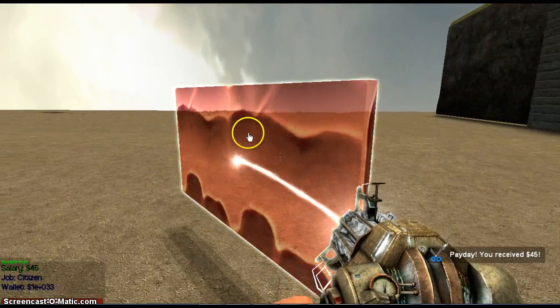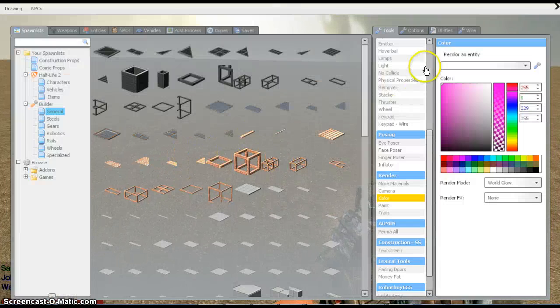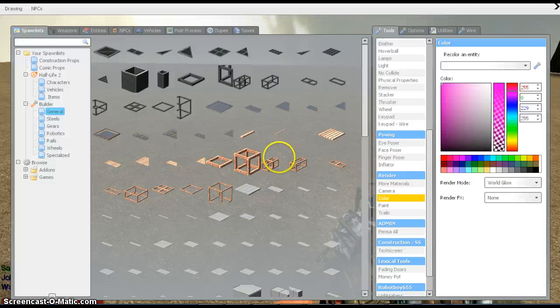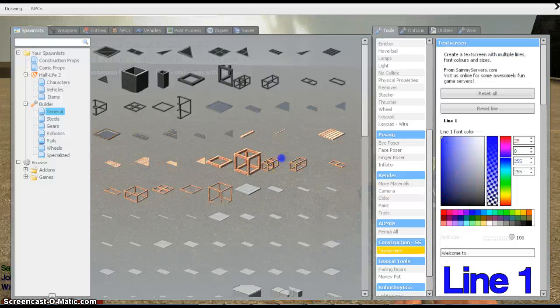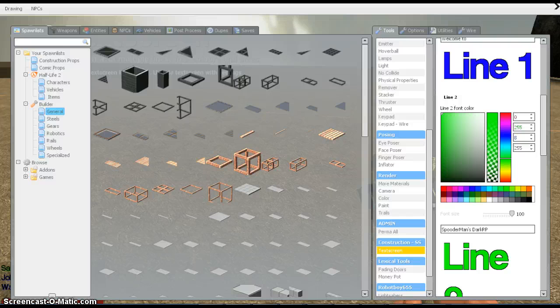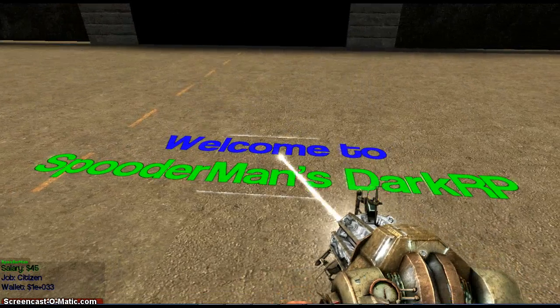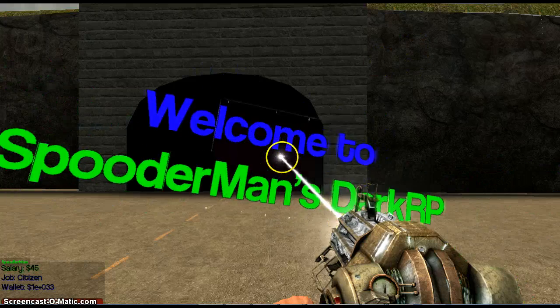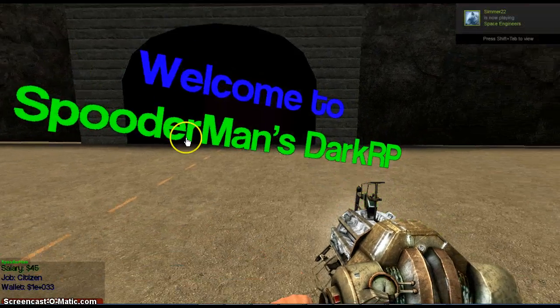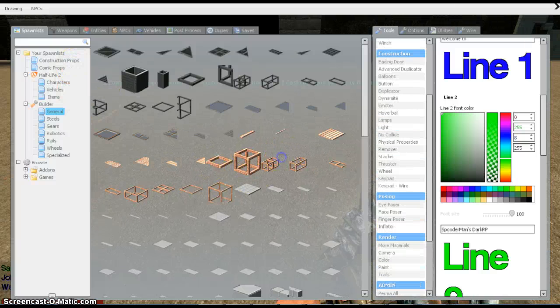I'm going to redo this with better props — sorry for stopping a lot in this video. You just want to hit the corners on the ground, and now it works like a ball socket. You can also use this for doors. Now that we have this, it'll be our hinge.